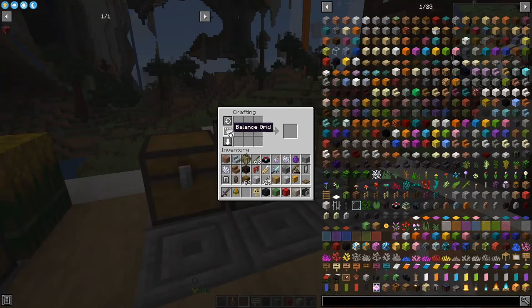Crafting Tweaks adds three new buttons to the crafting grid side. You can clear the whole grid, balance the grid — which stacks items evenly across slots — and rotate the grid. So if you want iron pants, scroll up and then want a cauldron, you can rotate to that recipe quickly. Very helpful if you want to craft a lot of things.